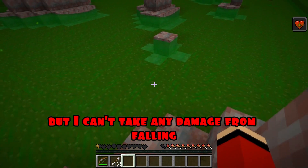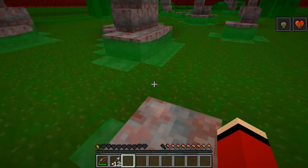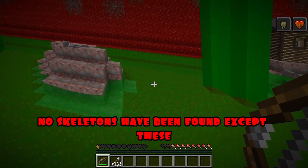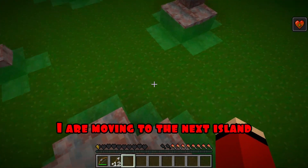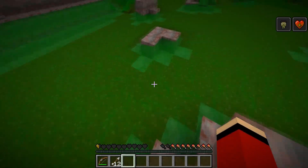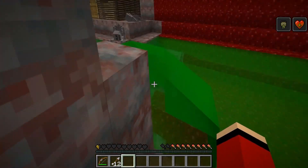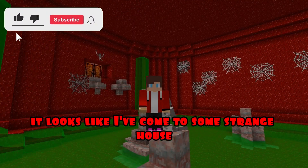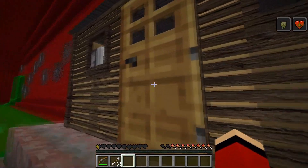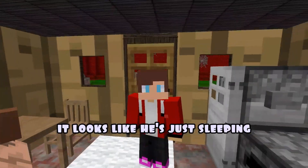Now let's go here. But I can't take any damage from falling, otherwise I'll die too. Jump. We check for skeletons — no skeletons found except these. We are moving to the next island. And now here and here. There is very little left and I will stop spinning. It looks like I've come to some strange house. Write in the comments what this house looks like. Now we need to find out who lives in this house. Come in. My name is JJ. Good afternoon. Oh my god, Mikey. What's wrong with him? I don't know — it looks like he's just sleeping. Sleeping?